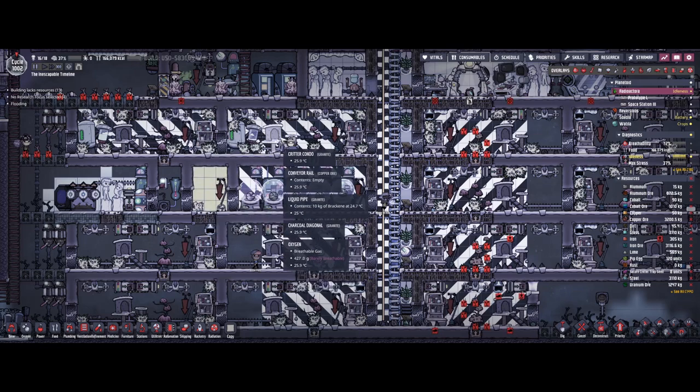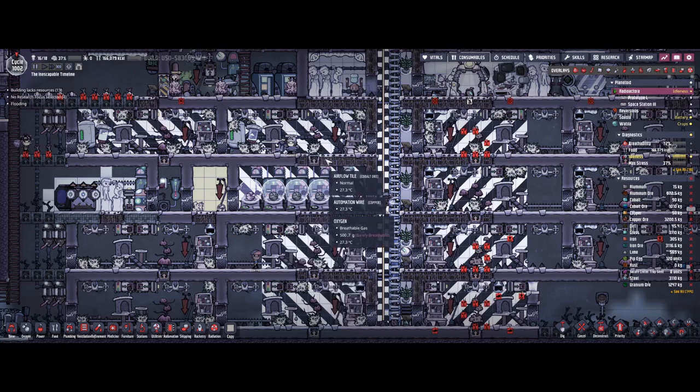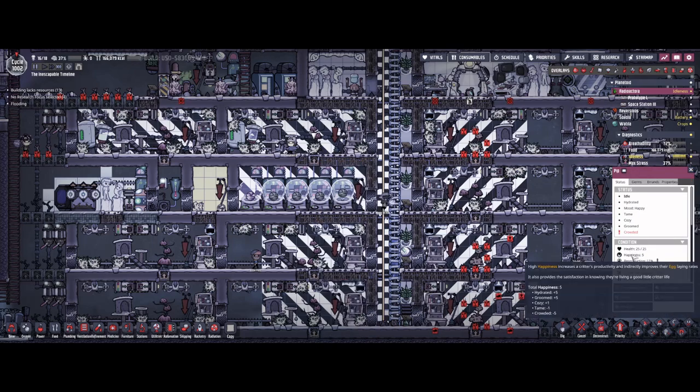However, with the critter condo and the changes to the happiness settings, things have changed quite a bit. You can now get a whole bunch of different factors contributing to happiness, and as long as their happiness is four or higher they will reproduce at the highest rate. Eight pips in 96 tiles means no crowding; add a ninth and they get minus one for crowded, add a tenth and it's minus two, and so on. If happiness drops below four, they do not reproduce at the maximum rate.